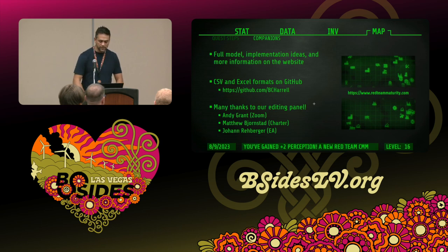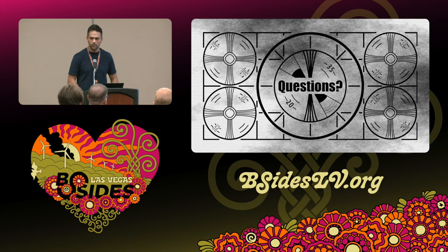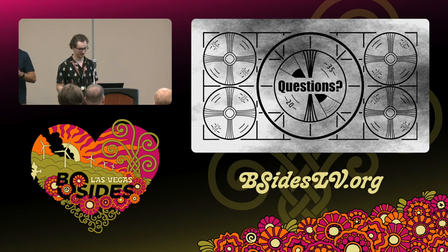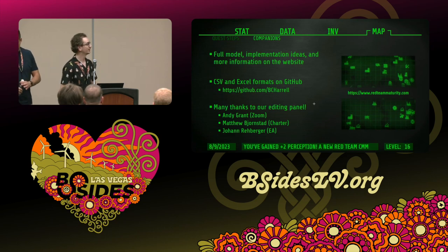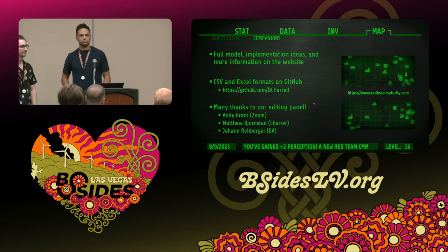The full model is on Brent's GitHub. If you just want to see the website, which has most of the model, go to redteammaturity.com — we've got the typosquat domain too, so if you drop an 'm' you'll get redirected. If you trust us, pull the Excel, enable macros, and have fun. If you don't, pull the CSV. We built the initial version internally at one of our summits, but it wouldn't be polished without help from Andy, Matt, and Johan from Zoom, Charter, and EA respectively. The slides are also on Brent's GitHub, along with the template for your own use.